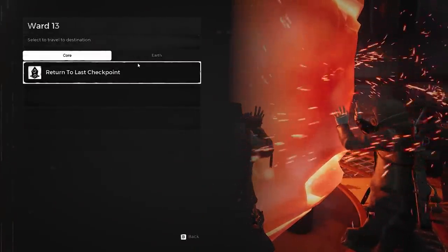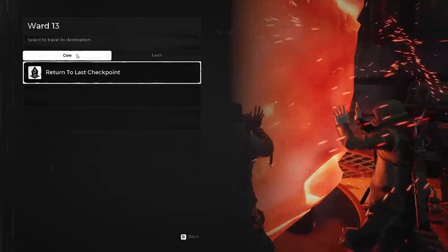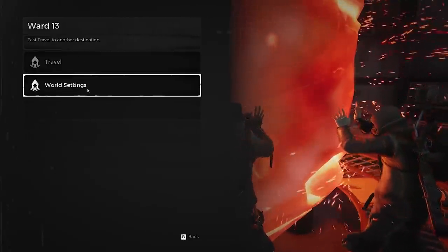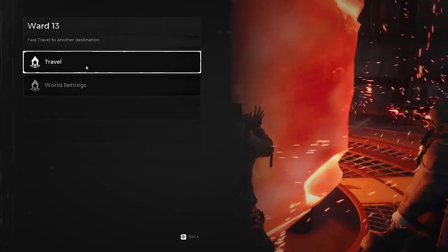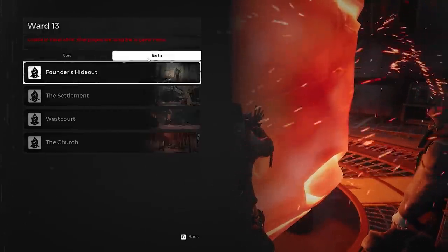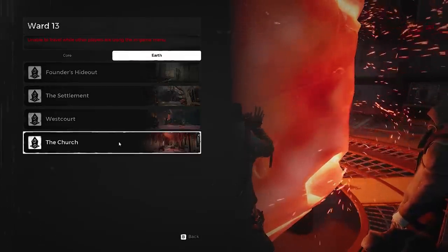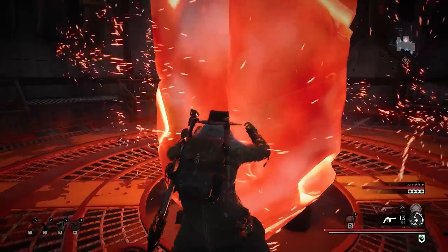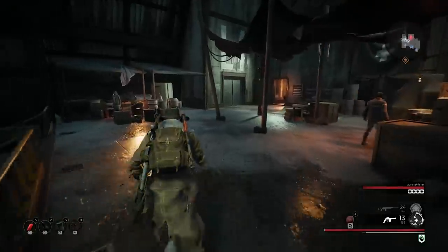We want to travel - core earth, founder's hideout, the settlement, west - where do we go? Let me back out and check world settings campaign; we should be able to see the map. The keeper imitates - they'll summon the finder, summon the keeper's tower. We have the founder's hideout as our first area, then the settlement, then west court, then the church, and then the core where our last checkpoint was. Looking at the map there's a grayed-out area and a lower area we never went into.